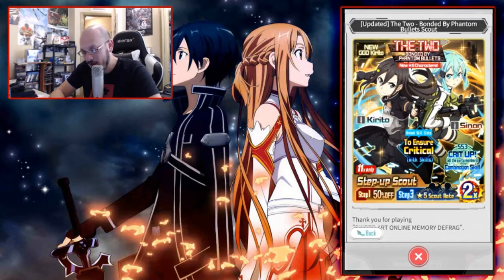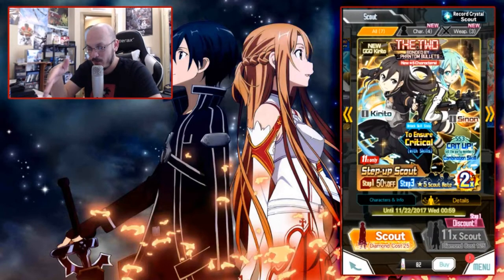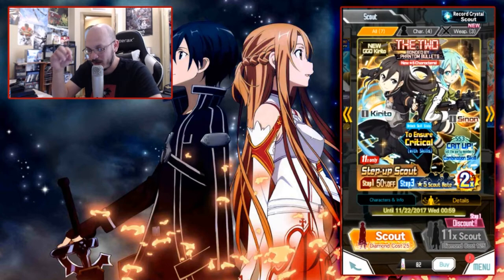Usually when you summon on banners it rewards you with special gems or crystals, but unfortunately this time around it doesn't do that. Still not a bad banner though. The main prize is the new Kirito — he pairs with Sinon and they have a combination skill which increases the critical rate of your units in combat. So it's not a bad banner at all.